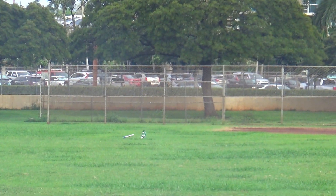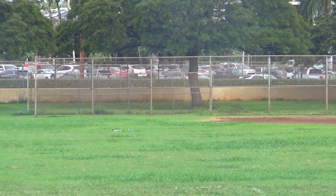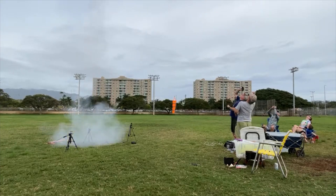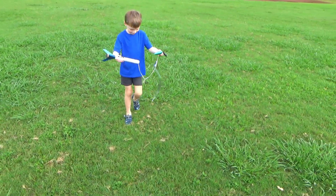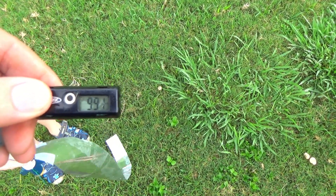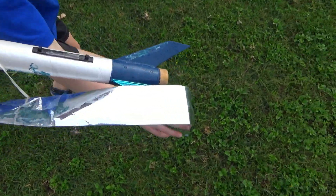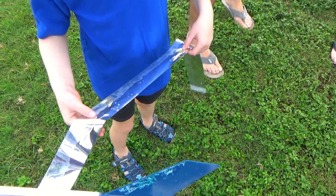Good flight! The second base shortstop — do you want to go get it? Look at that one, buddy, that one's cool, huh? This is blue and shiny. 991 feet — almost a thousand feet! Well, this is not a parachute but it's gold — yeah, it's silver, it's shiny.